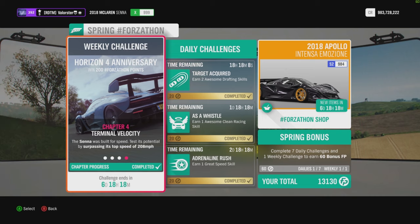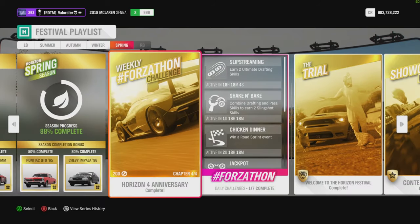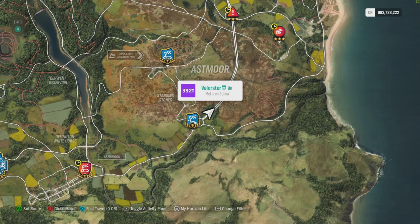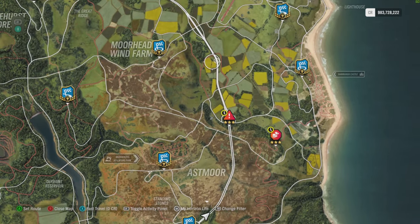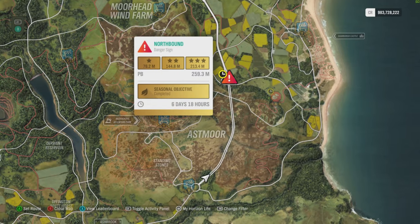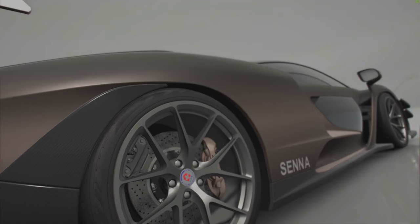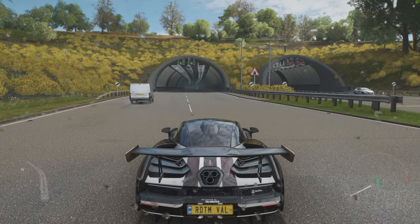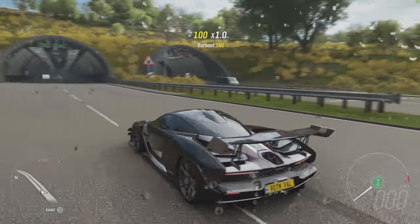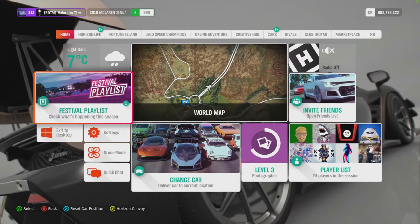The next one requires 208 miles per hour, that's around 334 kilometers an hour. I had to do 400 kilometers an hour — just go to the highway because the speed it says on the Forzathon itself is not right, you need to go way above it. But if you drive here with the McLaren that is pretty easy to get.